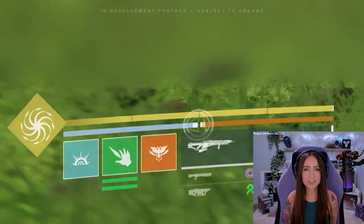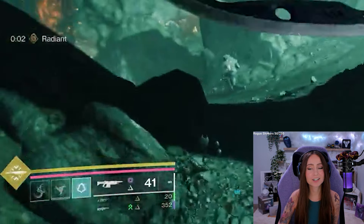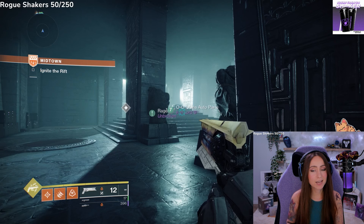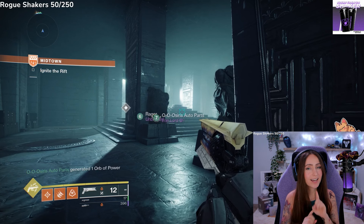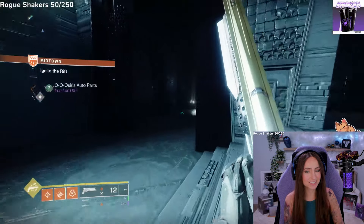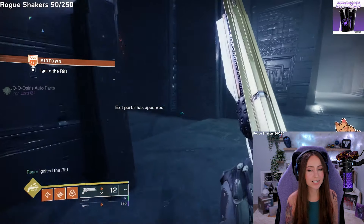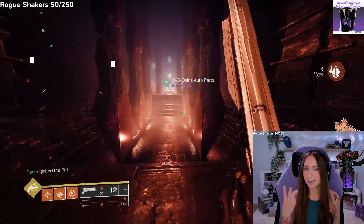Whenever both bars are filled, Transcendence becomes available, which means your melee and grenade energy are instantly refreshed and regenerate more quickly. Dealing damage with a grenade further increases your melee regen rate and vice versa. Your weapon damage is slightly increased and you are more resistant to incoming damage. You will also have a new grenade unique to each class that deals both Light and Dark damage.